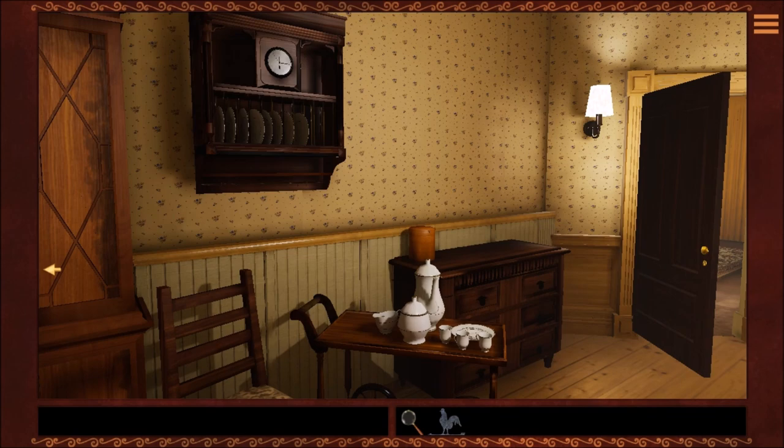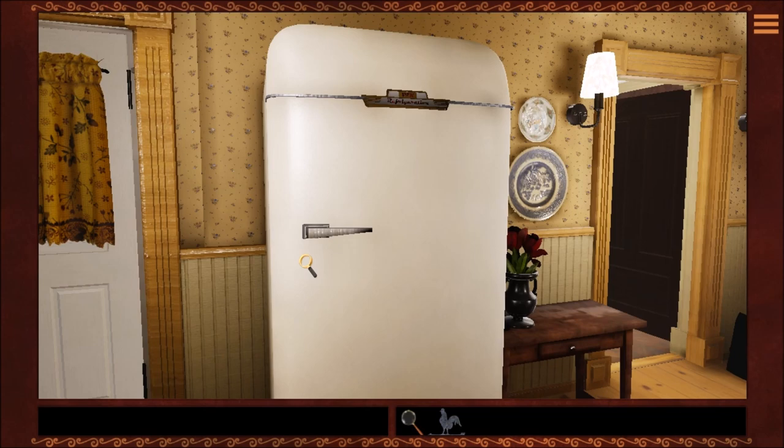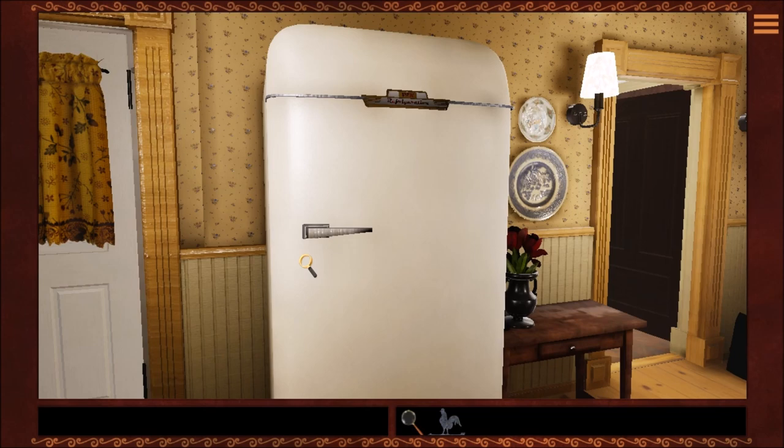The dining room connects to the kitchen. The kitchen connects to the other dining room, and I'll figure out where that door goes in just a minute. Let's see if there's anything we can find in this dining room. Oh, a fridge. Here's the fridge. Is this an outside door? It's stuck — it must be swollen shut from the rain last night. I'll tell Captain Jack.